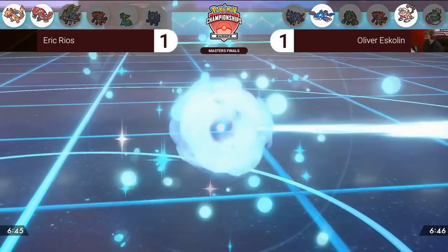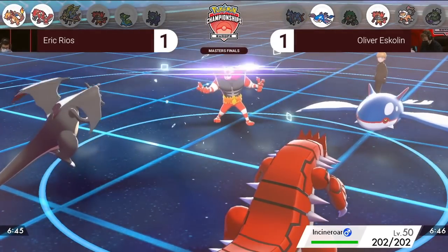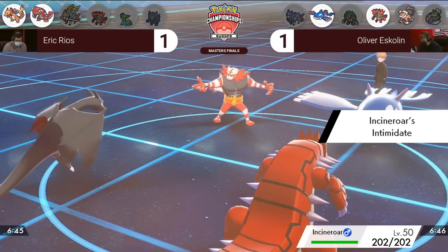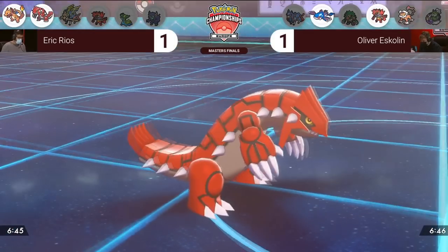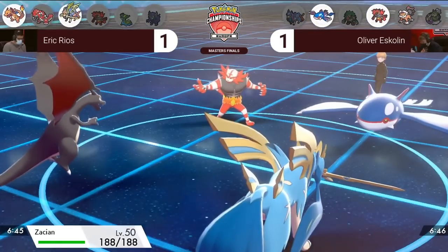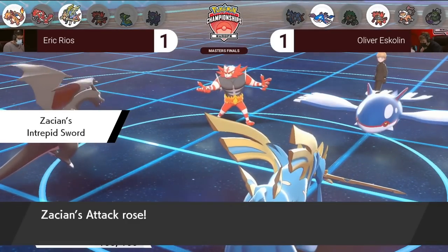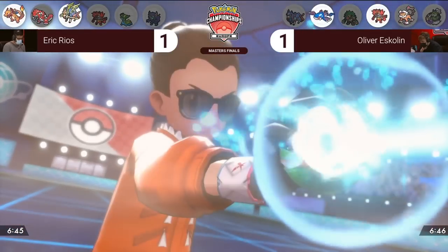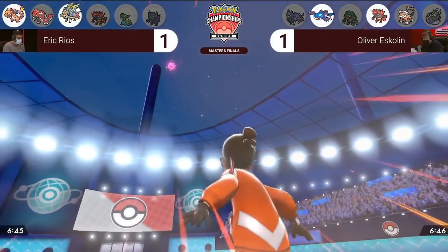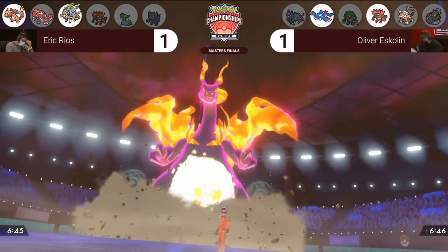Game 3, turn 1. Both Eric and Oliver lead with the same Pokémon as in games 1 and 2. The first turn in both games involved Eric switching out Charizard into Gastrodon and Groudon into Zacian, trying to bait a Dynamax from Oliver's lead, while Oliver played defensively by scouting with a Protect Kyogre and Incineroar switch in game 1 and a Protect from both Pokémon in game 2. Eric believes he has conditioned Oliver to not Dynamax this turn, as he has always switched in Gastrodon which would make Oliver's Max move options a weak choice, so he finally decides to Dynamax Charizard and fire off a powerful Max Wildfire for strong residual damage while switching out Groudon into Zacian to put on heavy offensive pressure the following turn.